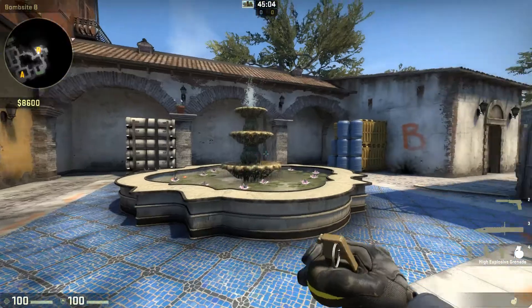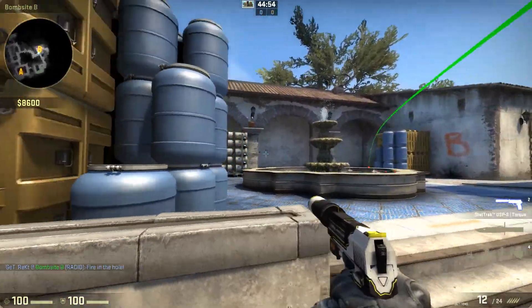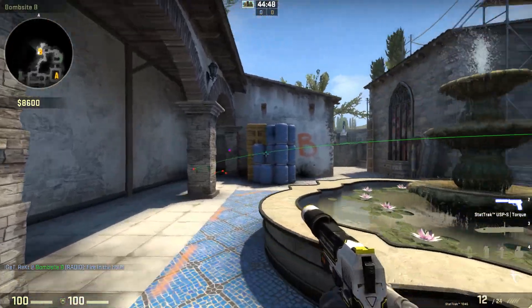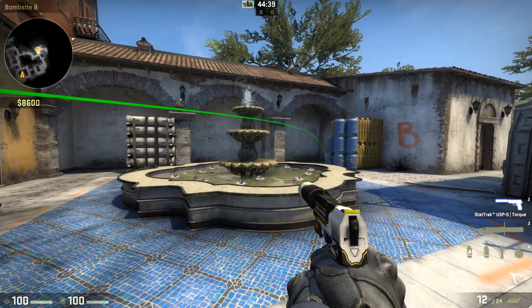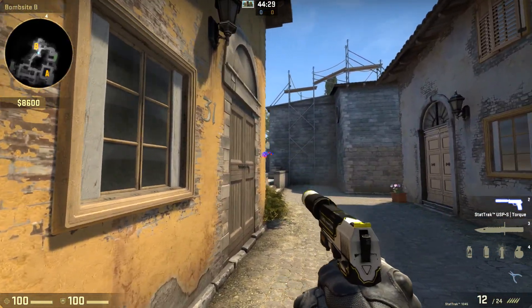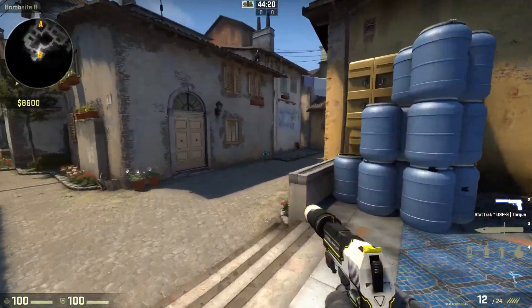So you throw those two molotovs, two smokes, and that flash - you've probably got site without having to take a fight. The only place they could be is dark or second oranges, maybe hidden behind fountain. If you've got a HE left, throw it into dark to do some damage and then you don't have to clear that position - just focus on the other ones. At least two of you, hopefully the team followed, and you should have site without having to take any aim fights. That's the aim of this strategy - you shouldn't be jiggle peeking, hoping you can dink the guy. That's a bad fight. Just smoke him off, get inside, get the bomb down, win the round.